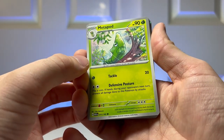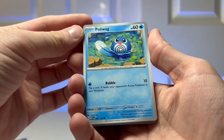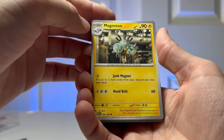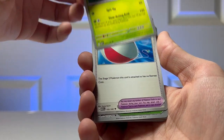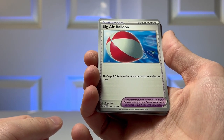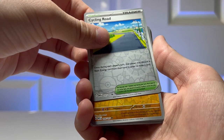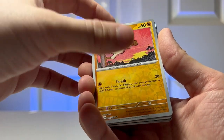We got Metapod — really like the art on this. Poliwag. Ponyta. Magneton. Victory Bell. We got a Big Air Balloon, which I haven't seen this before — it says the stage two Pokemon this card is attached to has no retreat cost, so you can retreat at any point. Cycling Road, which is reverse holo you can see. Very cool. And we got a reverse holo Mankey.